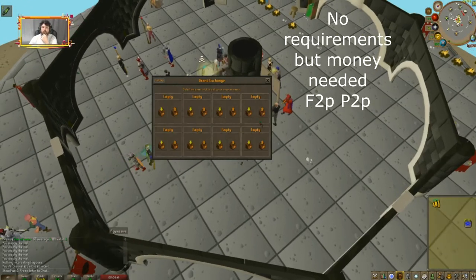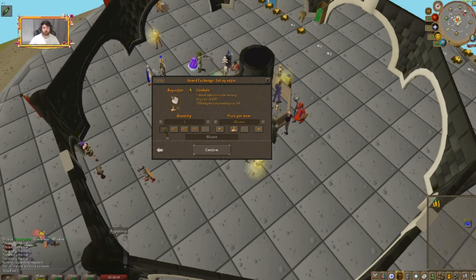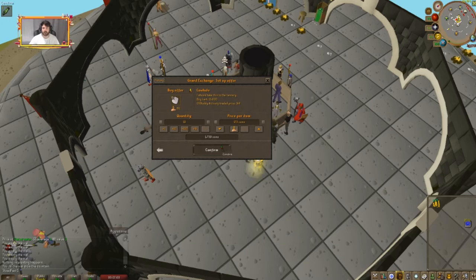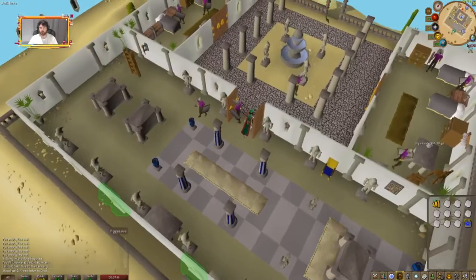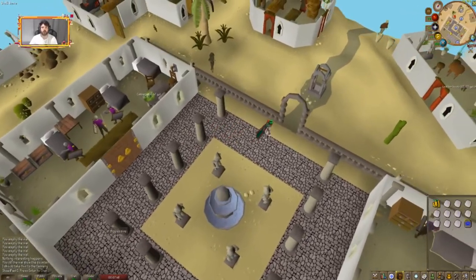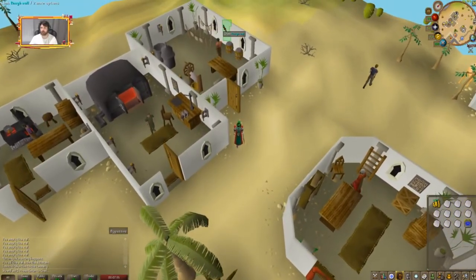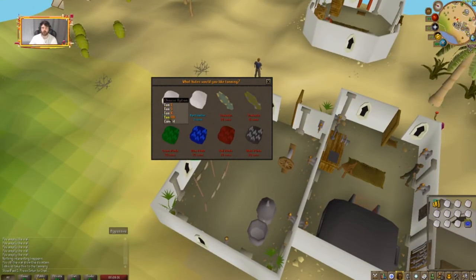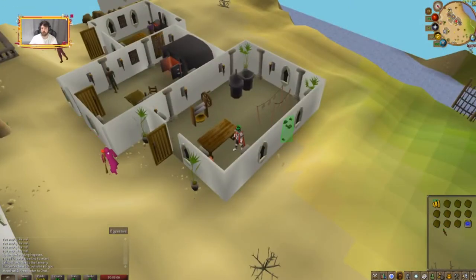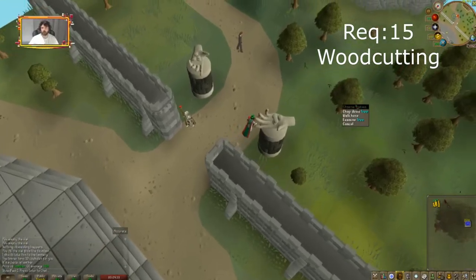The next money making method is tanning leather. Go to the Grand Exchange or kill cows in Lumbridge and get cowhide. The only requirement is having some cash on hand. When you're in Al Kharid, go to the tanner, buy as many hides as you can, right-click and tan all for soft leather. It's 190 coins profit per hide.